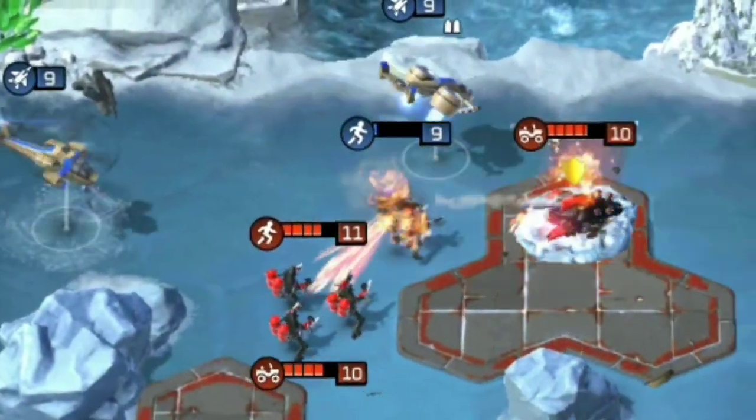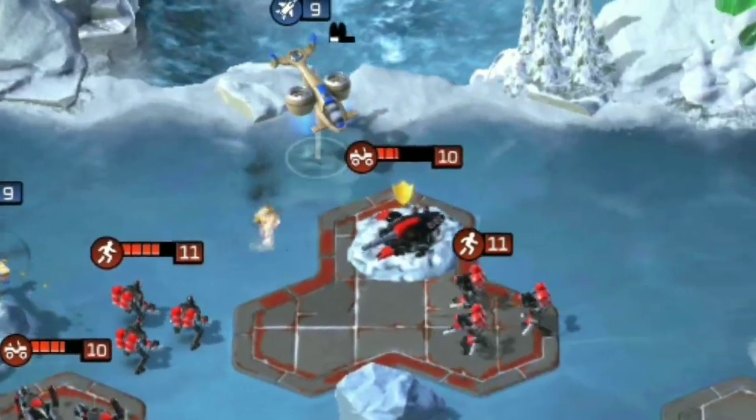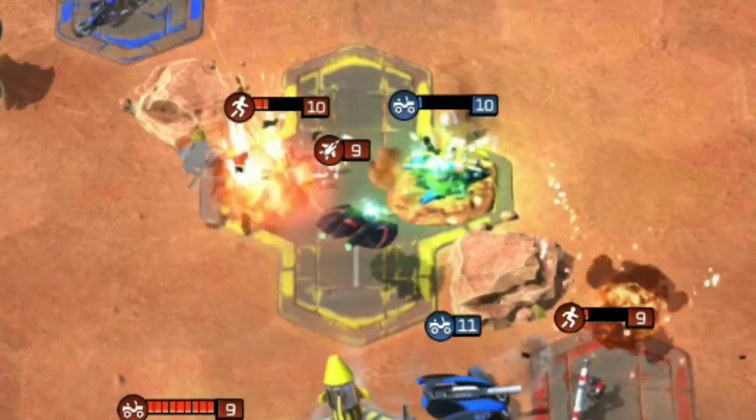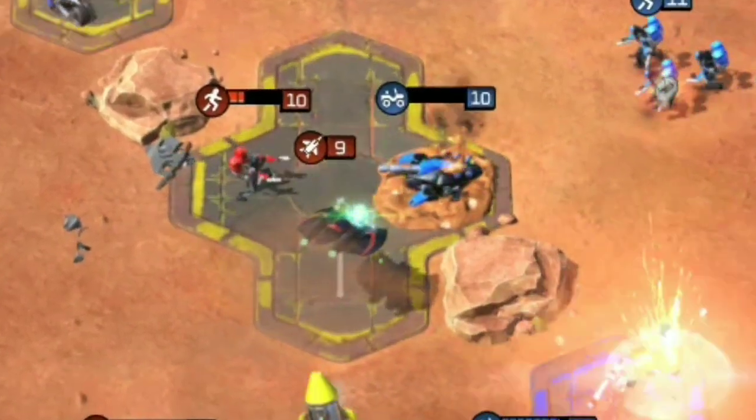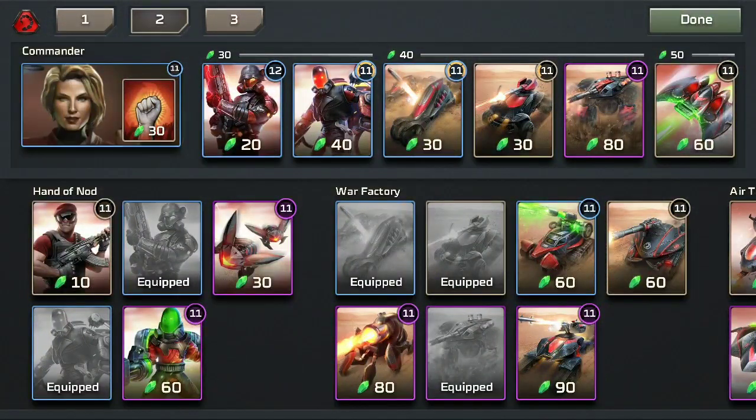Against aircraft however, the Tick Tank is unfortunately useless as it has no anti-aircraft weaponry. This means that units like Nod Banshees are especially dangerous. As such, I'd recommend twinning the Tick Tank with anti-air units like the Attack Bike and anti-infantry units like buggies or flame troopers.